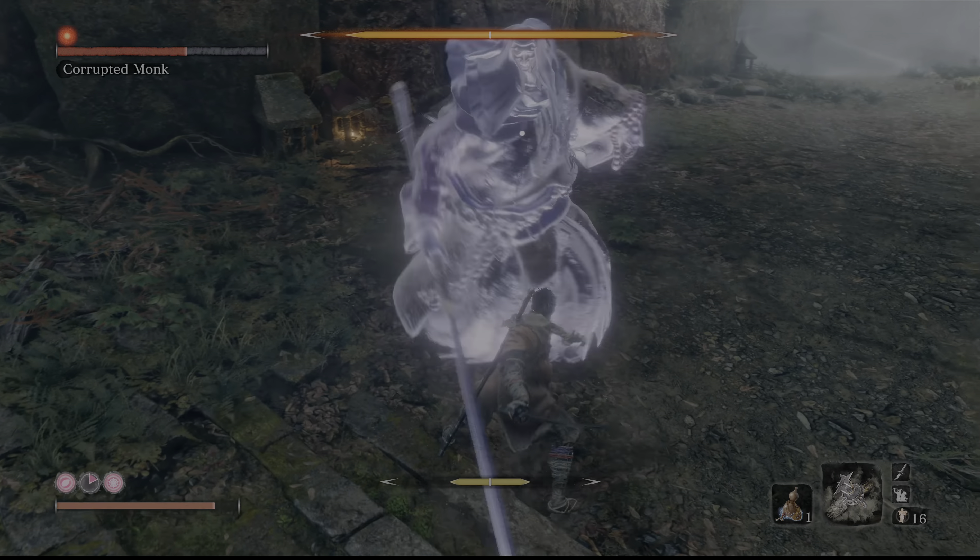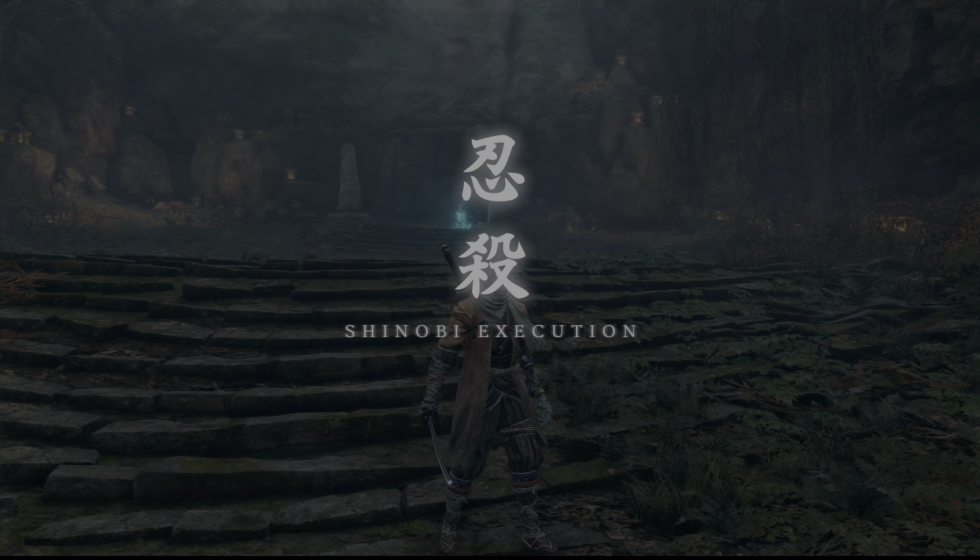So yeah, just deflect her attacks. She uses a lot of sweeping attacks that are fairly easily telegraphed. She also has an unblockable lunge, but if you use the Mikuri counter, you can step on her spear and then deal a decent amount of posture damage.